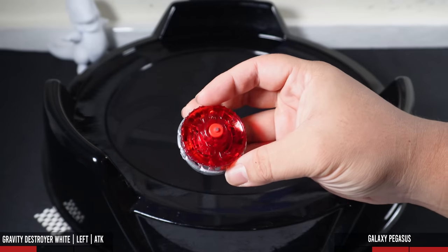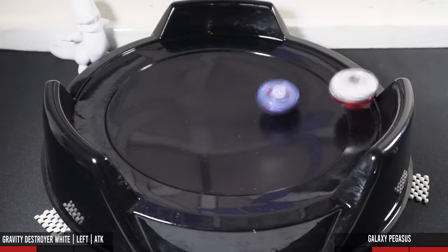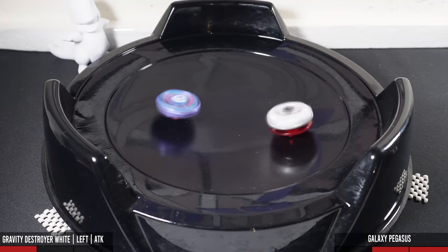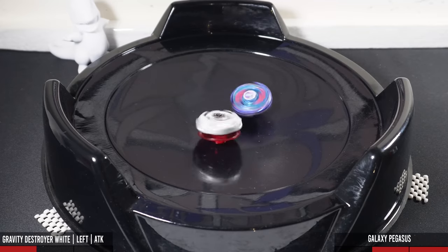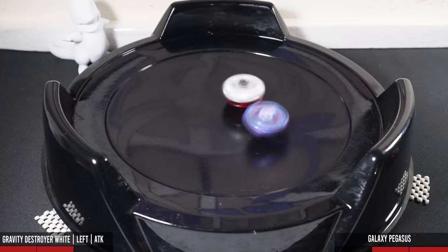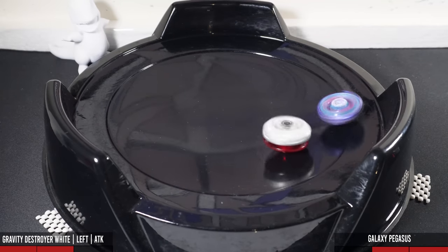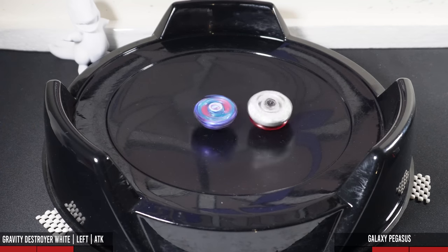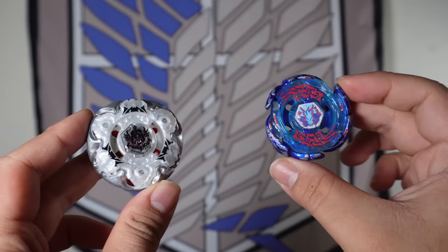With Destroyer being down 1-2, let's switch Gravity Destroyer's mode into attack mode. The score is currently 1-2. Gravity went kind of crazy there at the start, and now the score is tied 2-2. And Destroyer will take the win with a sleepout, which means the score is now 3-2. That last battle was so cool — Gravity was just going in defense and attack mode randomly at times.